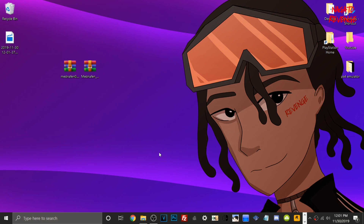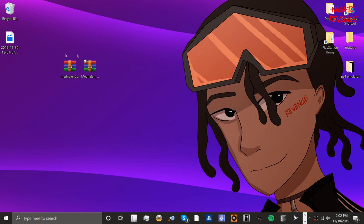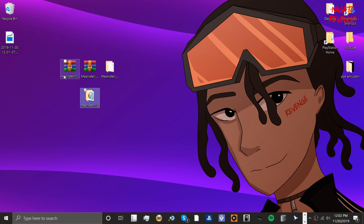Assuming you followed all the prerequisites, we're going to start on the PC side first. Go to the link in the description and download the two files. Once you have them on your PC, extract them — whether you use WinRAR, 7-Zip, or similar, just right-click and extract files here, then hit OK. You'll get one folder to work with, then do the same for the MetaNephen 0.2 file and extract that as well.